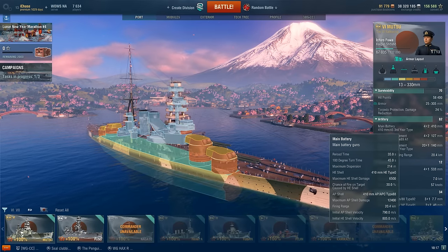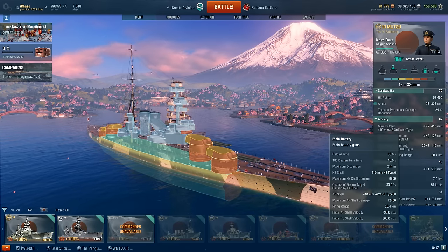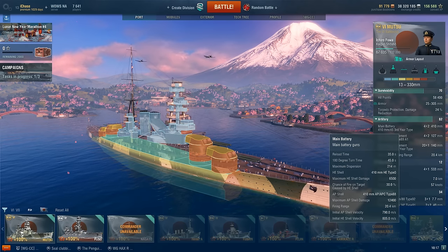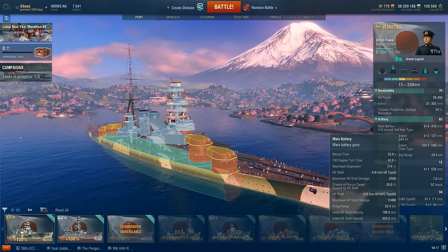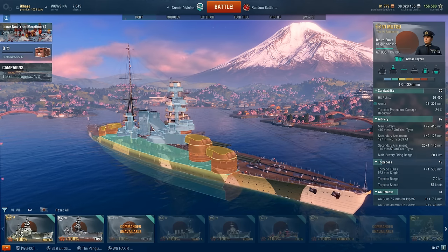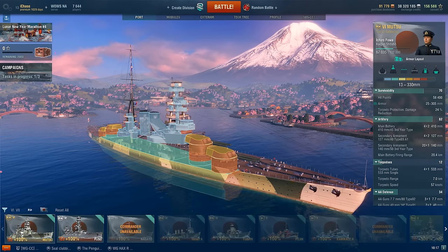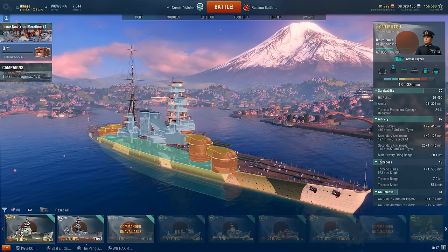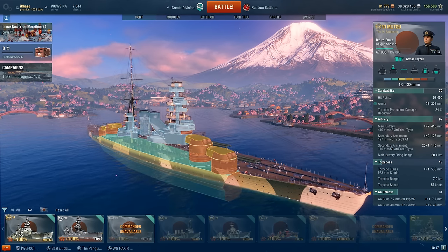The high alpha damage is also a real selling point — even if you just get penetrating hits you're going to get a good amount of damage. Against a Bismarck, landing a decent salvo even without a citadel is looking at around 16,000 damage. Range is also really good for the main guns at 20.4 kilometers, and combined with a scout plane that means you can take potshots at things from quite a distance away. With the Mutsu's pretty good dispersion, you should be able to hit things.